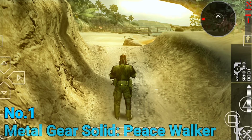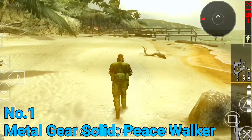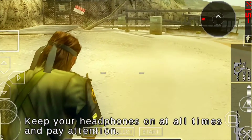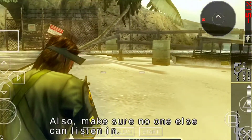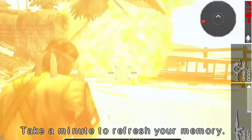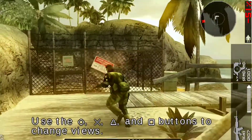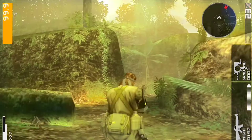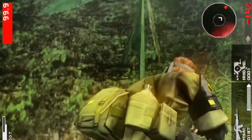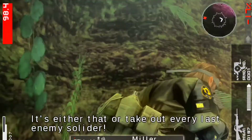Finally at number 1 we have Metal Gear Solid: Peace Walker. There are a lot of things to say about this game, but the first thing that comes to mind is Hideo Kojima. Developed by Kojima Productions, this stealth action adventure game is one of the best PSP games to date, with amazing visuals that make it impossible to believe it's a PSP game and gameplay beyond comparison. Fair warning — the game runs at 20 FPS, which doesn't mean the game is slow; it's simply designed to run at 20 FPS. Peace Walker is definitely one of the best games of its time.